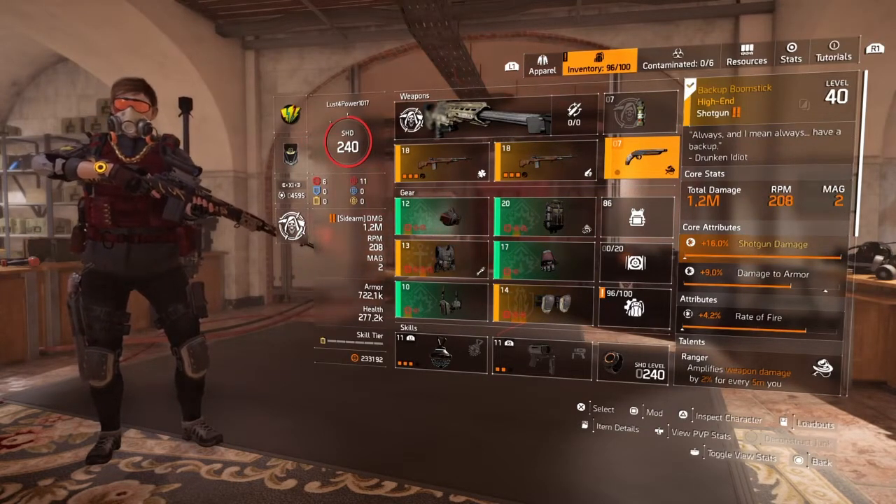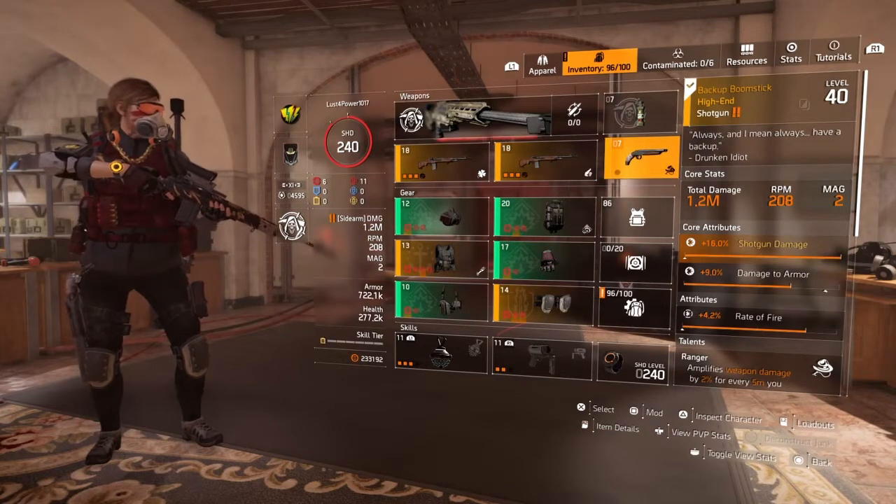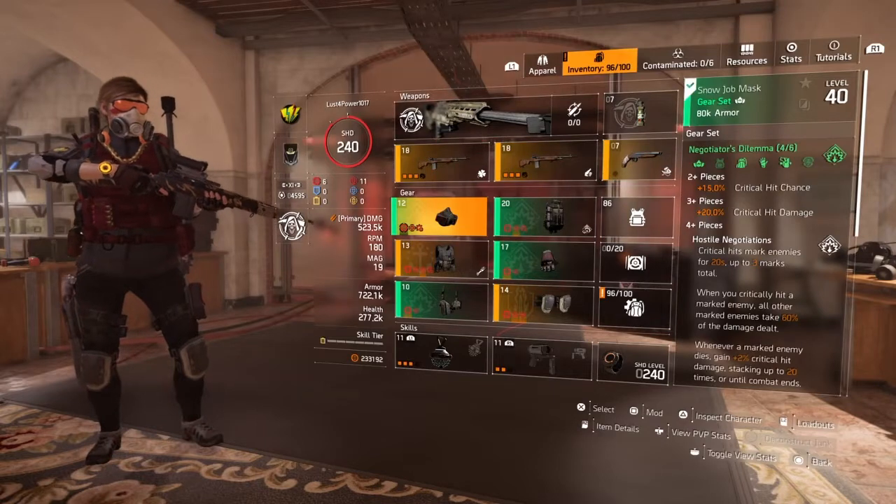We got the Backup Boomstick. It's in that 1.2 mil. It's got 16% shotgun damage, 9% damage to armor, and 4.5% rate of fire.